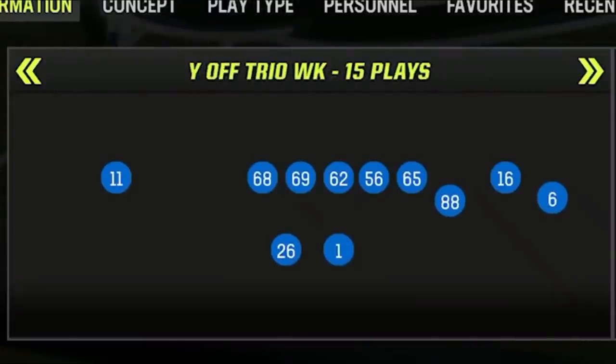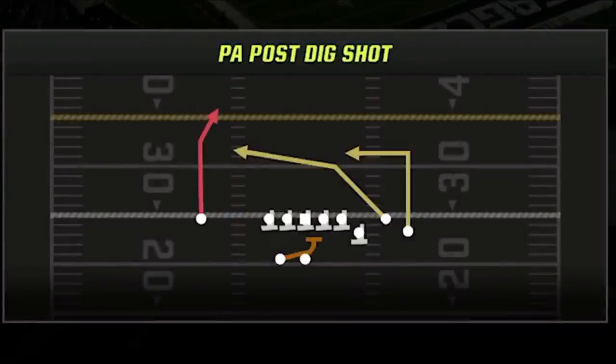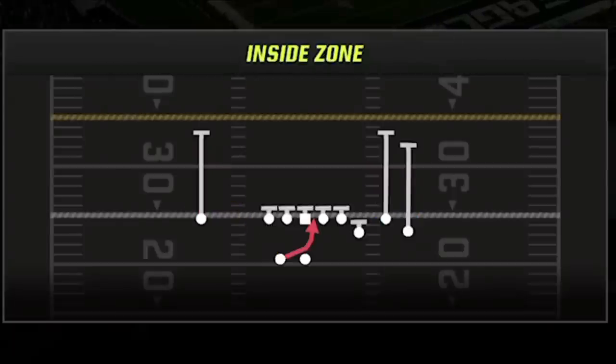The formation I'll be using today is the Gun Why Off Trio Week, which might be one of the glitchiest formations in the playbook due to what you can do with all the motioning receivers. For my four audible plays, I typically replace the first play with the PA Post Dig Shot — a one-play touchdown versus just about every defense except Cover 1 Man and Cover Zero. The second play I replace with the Inside Zone, my favorite run play in the formation, though you also have options like the halfback base and draw.